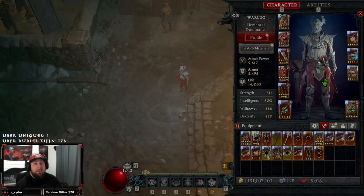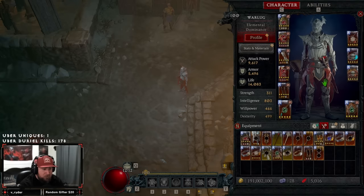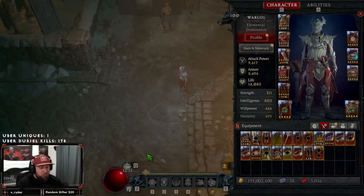Step two: pick a build that you want to play — something you're going to have super fun with, something that's super strong, and something you really enjoy to take these challenges on. A build you want to push to the absolute limits. I'm going to be testing Ball Lightning, which is Sorcerer's best build right now, and just seeing how high I can push it.